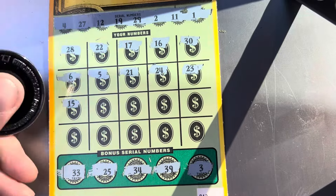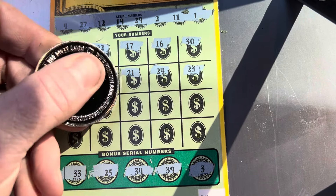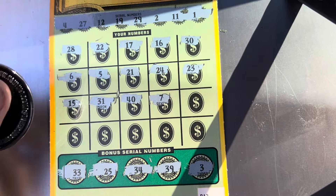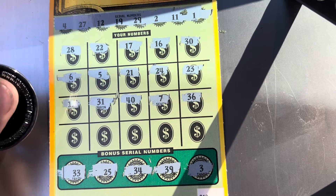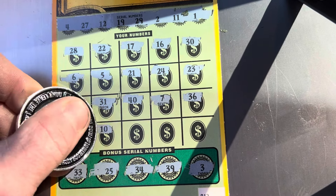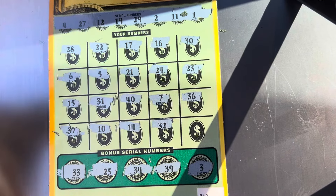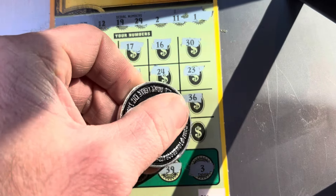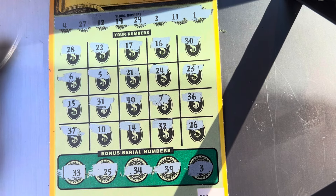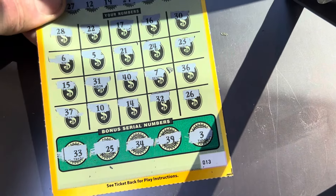15, 31, got a 33. 40, 7, 36. Last row — can we get something? 37, 10, 14, 32, and a 26. We had a 25, 27 — that 26 right in the middle. All right, so that one looks like a bust from ticket 13.